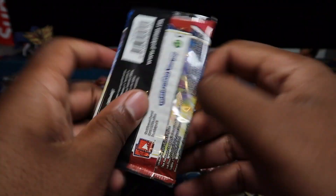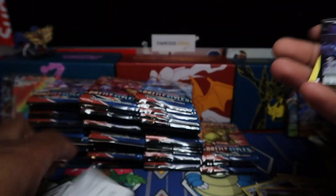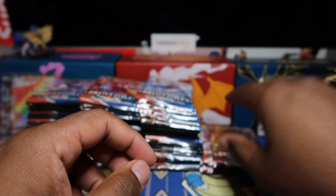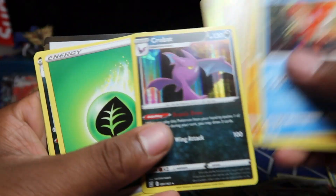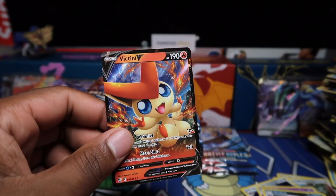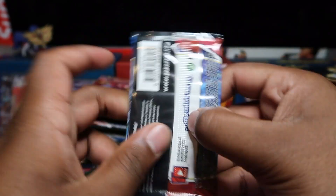Landed it. Oh cool, a Galarian Articuno V. Once this row is done — this 20 — I'll put the bulk away so we can see the Vs again. They're all kind of shuffled up obviously — I took the thumbnail so I laid all the packs out and put them back and counted them again. Victini V there — let me know if you're a Victini fan. There's one in my Discord, shout out to Vasco, one of the OGs in the Discord.